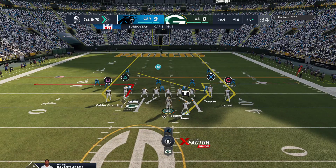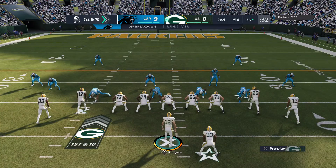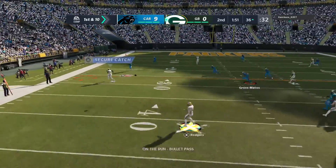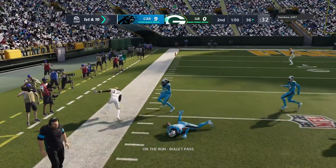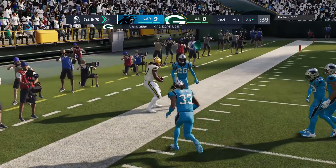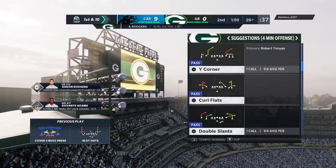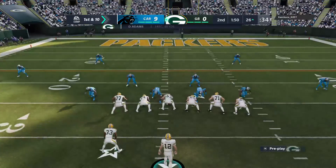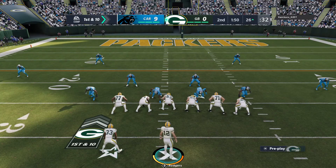So from the 36, first and 10. After the INT, it's Rodgers throwing the out route. Adams catches it and is inside the 30. Give him 10 yards there, and by the nose of the football, he's going to have a first down at the 26-yard line.